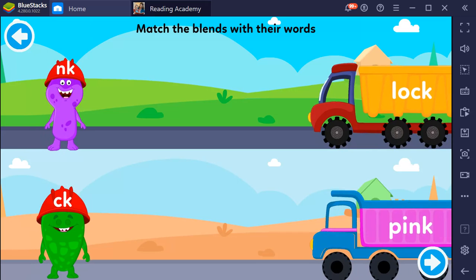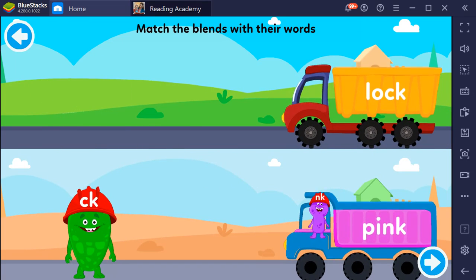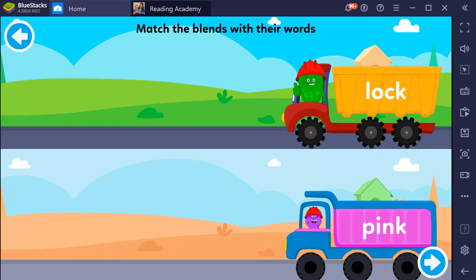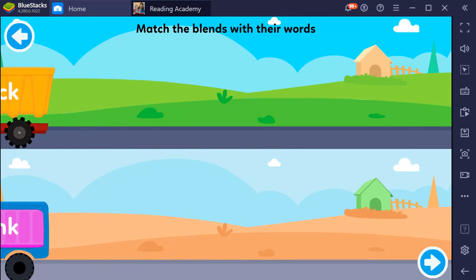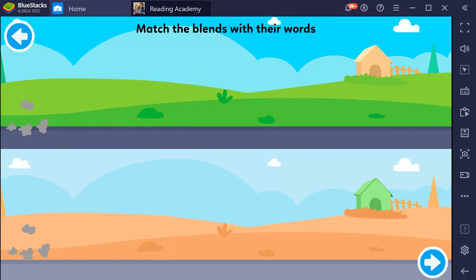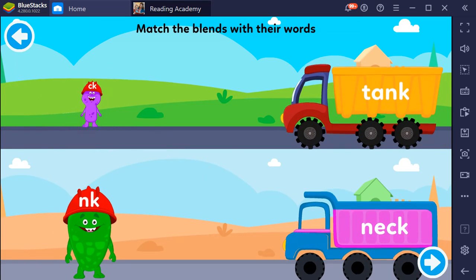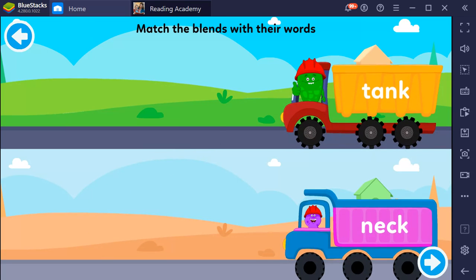Match the blends with their words. Pink, Block. Block, Block, Block. Neck, Tank. Tank.